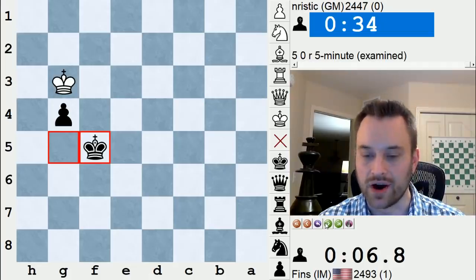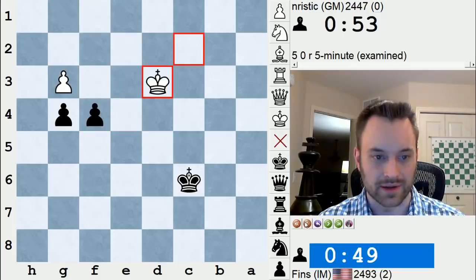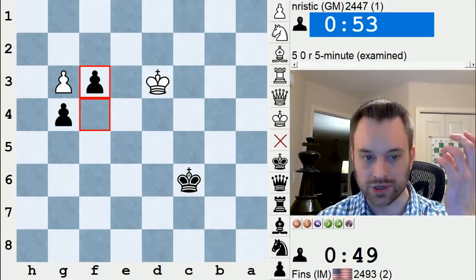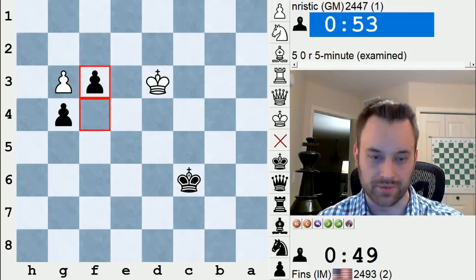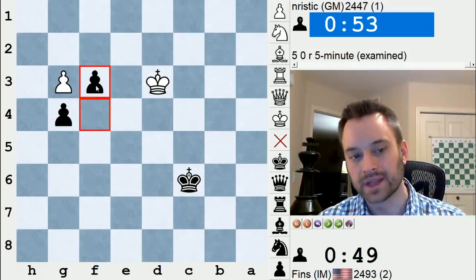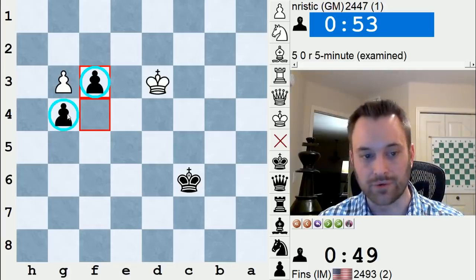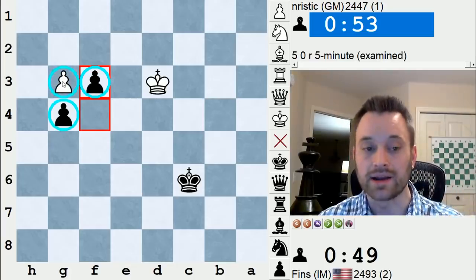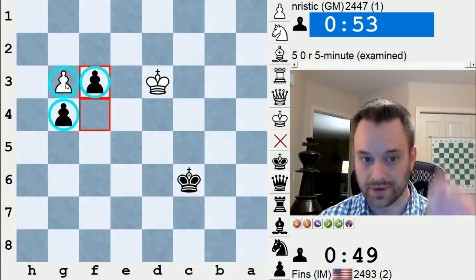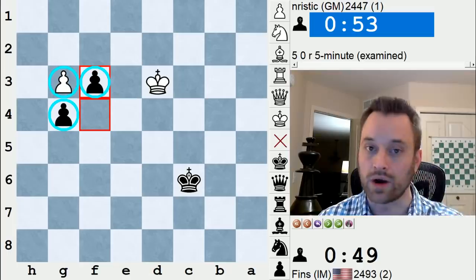Instead, backing up to that moment where I captured on g3 — f3 was winning. The thing that didn't click in my head, which I know and have gone over before but wasn't able to reproduce in the game, is that Black wins just by giving away the f-pawn. It's not even important that Black has a protected passed pawn. What's important is that Black has a pawn on the fourth rank with the opponent's pawn immediately behind it on the third rank. Black will eventually win White's pawn on g3 — they will capture it with King×g3, and Black's king will stand on a key square where no matter where White's king is, Black will be winning.